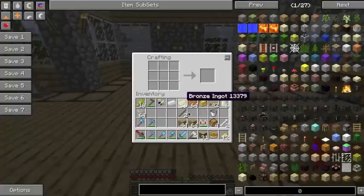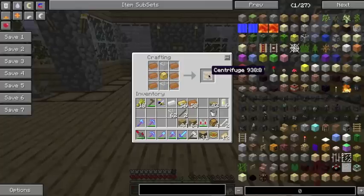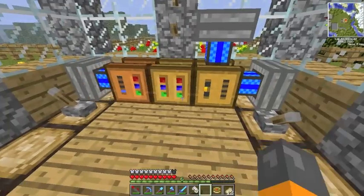This is the recipe for everything in this mod — glass there, sturdy metal casing in the middle, and copper. Actually I think there are different materials that make these different machines. For the squeezer it's tin, for the carpenter it's bronze, and for the centrifuge it's copper. So let's plonk this puppy down here — they all look very similar, don't they?